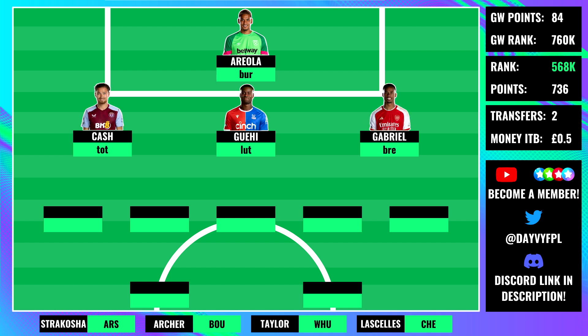Our back three at the current moment: Matty Cash against Spurs away — not very confident on a clean sheet, but maybe some attacking returns, literally anything in a tough game. We have Gaye against Luton away — also tough on paper; I know it's a newly promoted side but at home they're pretty decent. Then finally Gabriel against Brentford. I do believe that Brentford are a bit of a bogey side for Arsenal, so this could be a bad day at the office for Gabriel. Overall defensively we're not looking that great, but at least my expectations aren't that high.